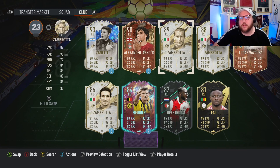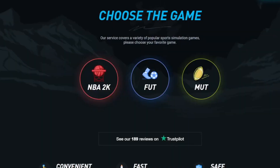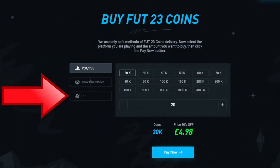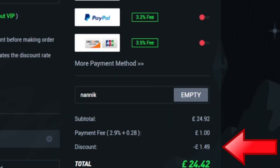We'll have a word from today's sponsor and then jump into some gameplay. Are you tired of playing sweat teams? Make sure you go to UTnice, select FIFA 23 coins, choose which console and how many coins you'd like to buy. Select your payment method and don't forget to add code NANNIK for 6% off on all orders.